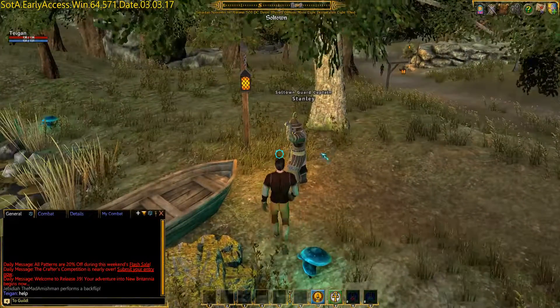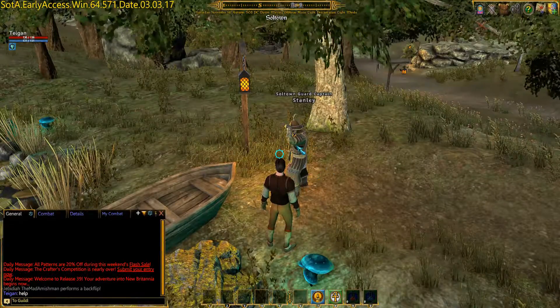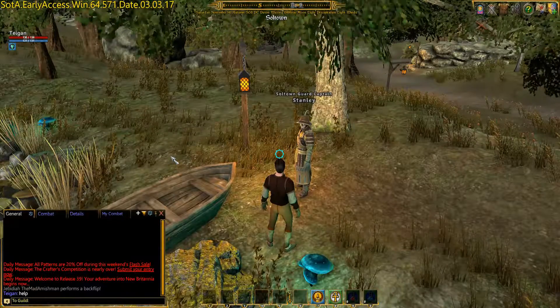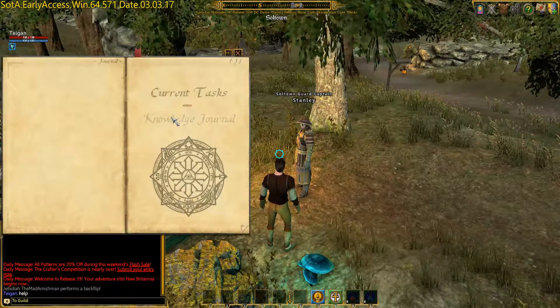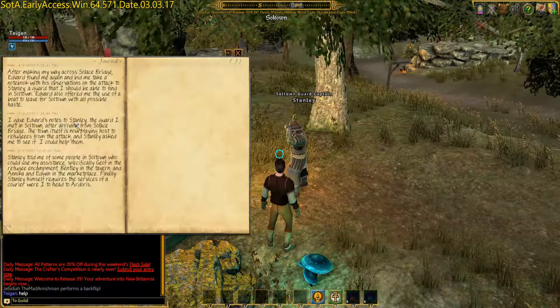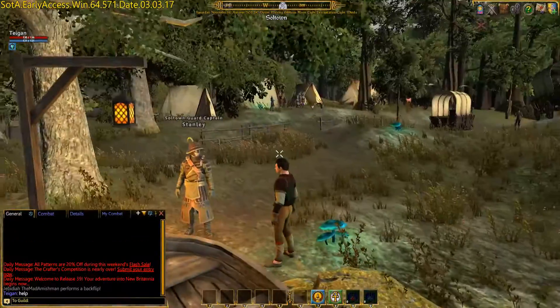We are left off at the point where you talk to Stanley after you get out of Solace Bridge. You tell him your name and give him the package. I can check my journal — this is what the journal is great for. You can see Edward — I gave Edward's notes to Stanley, and then Stanley told me about people in town who might need help. So let the games begin.